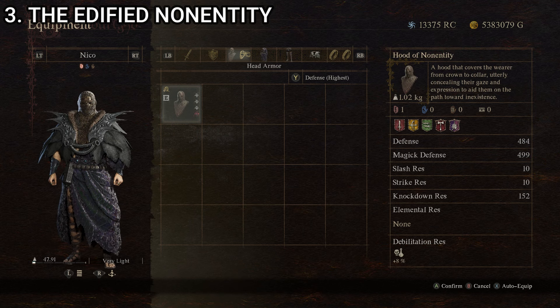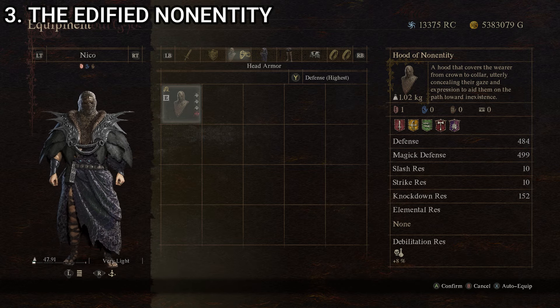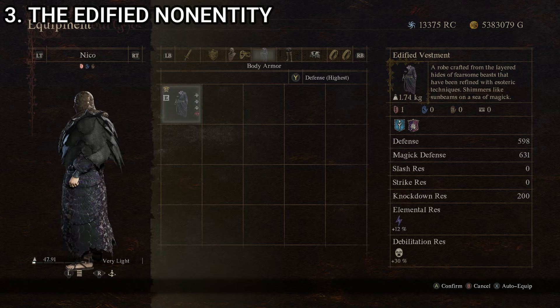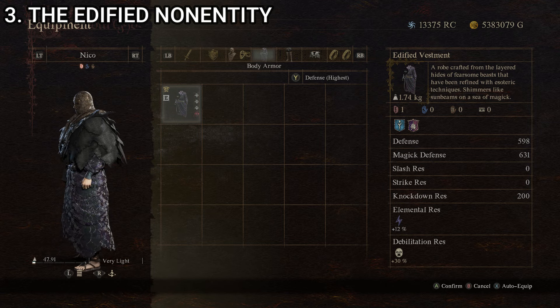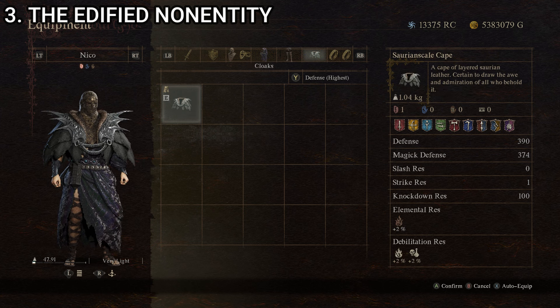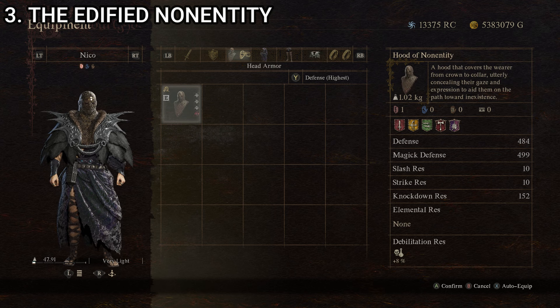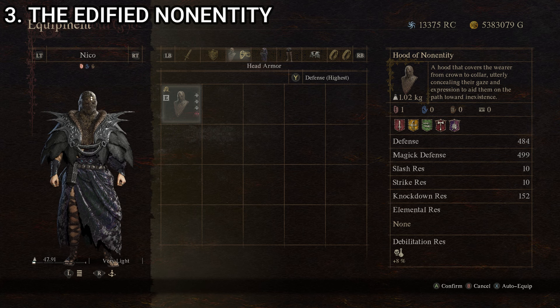Our number three outfit is the Edified Non-Entity, made up of the Hood of Non-Entity, a hood that covers the wearer from crown to collar utterly concealing their gaze; the Edified Vestment, a robe crafted from layered hides of fearsome beasts refined with esoteric techniques that shimmers like sunbeams on a sea of magic; the Braided Boots, sandal boots of tightly wound leather; and the Saurian Scale Cape, a cape of layered Saurian leather. Stats: weight 4.54 kilograms, defense 421, magic defense 488, knockdown resistance 197.